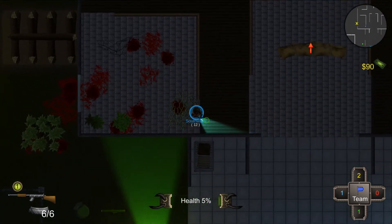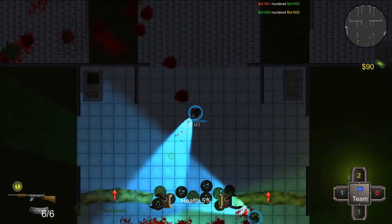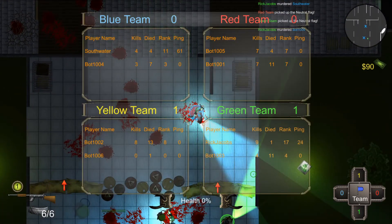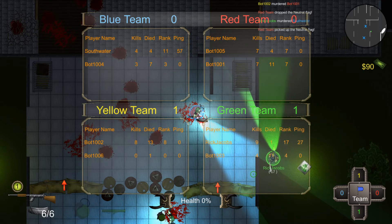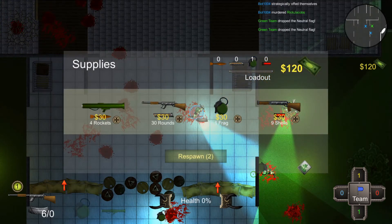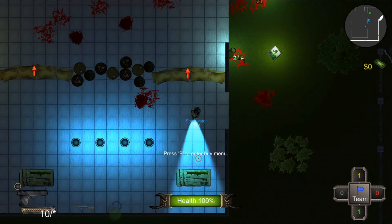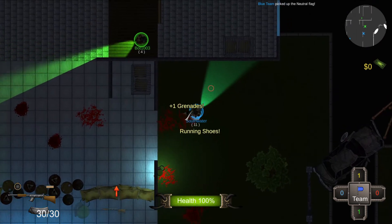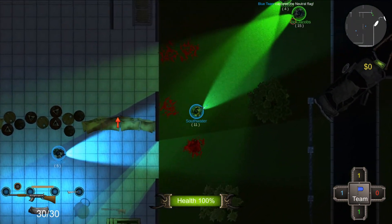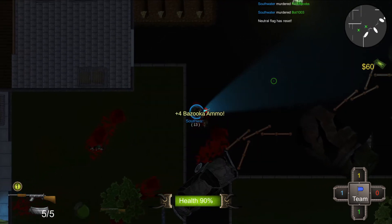If you're at about 20 health or less you get blood spurting out of you, which gives you an indicator that you can kind of risk it for the kill shot. I had like five health there. I have a tendency to go after blue because there's a human player on that team — perfectly valid strategy.